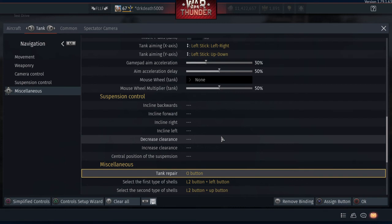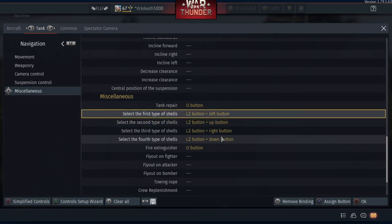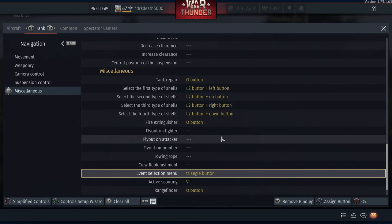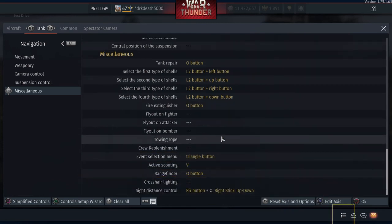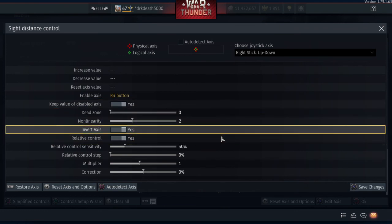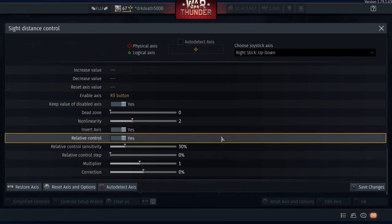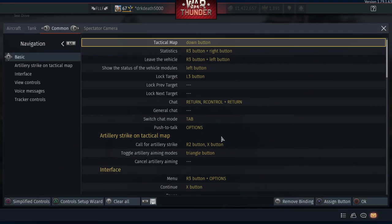Tank repair is circle, same as your special guns, and I've also got fire extinguisher on circle. For your shell selection it's L2 plus left, up, right and down — so all your shells are on the D-pad. The event selection menu is triangle, so that's what you use for the artillery. Range finder is circle. The final one is the sight distance control — this is where you can change the crosshair. I've got this set to inverted, keep value disabled, and it's enabled with the right stick pressed in. The map is now d-pad down, and the scoreboard is the right stick pressed in plus right.